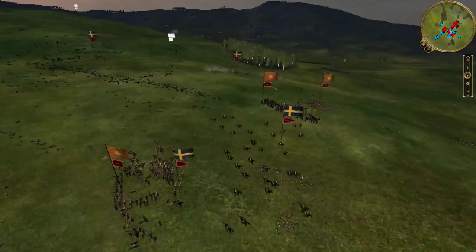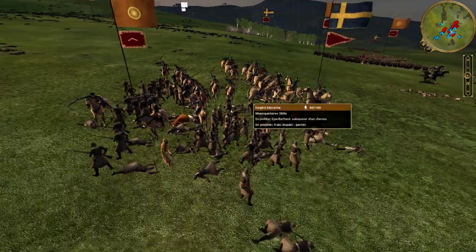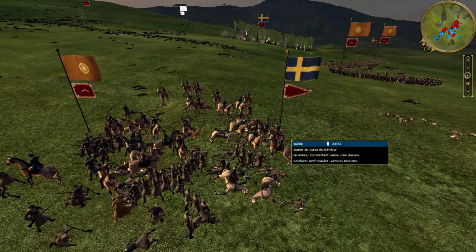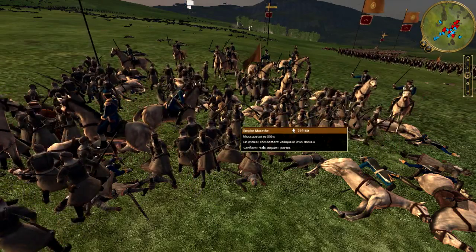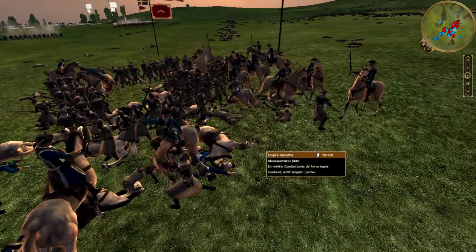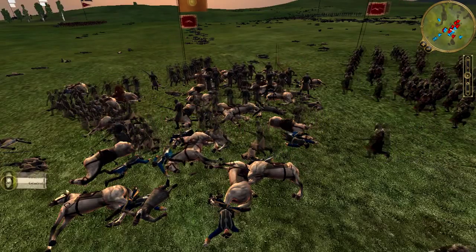Not far from there, the general and all his gardes du corps attempt a charge on a square of Sikh Mousquetaires. But my adversaire greatly underestimates the defensive capabilities of my men — one by one, the Swedish heavy cavalry are unhorsed, thrown to the ground and killed with bayonets. Attempting to flee, the general is caught and dies in turn under the blows of my infantry.